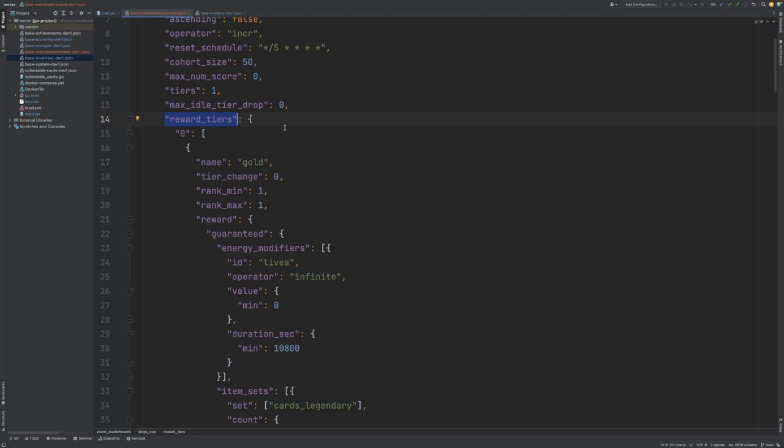This allows us to define per tier, and for a specific rank range, what rewards each player will get at the end of each cycle. You can see here that this is an array, and for our tier 0 — because we only have one tier and it is zero indexed — for tier 0 we have the first object which defines that for rank 1 and rank 1 only, rank min to be 1 and rank max to be 1, which means the top performing player in each particular cohort will receive the following reward.